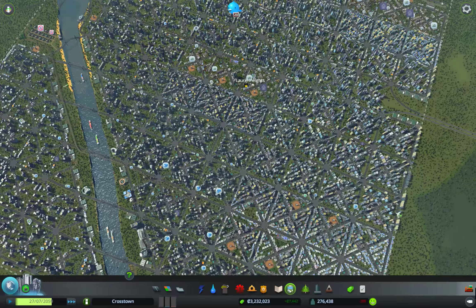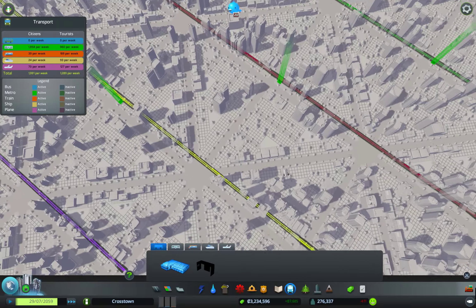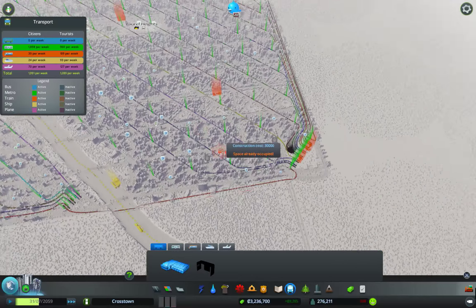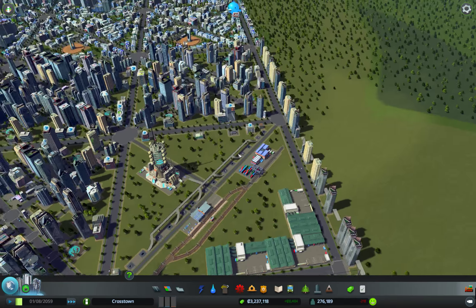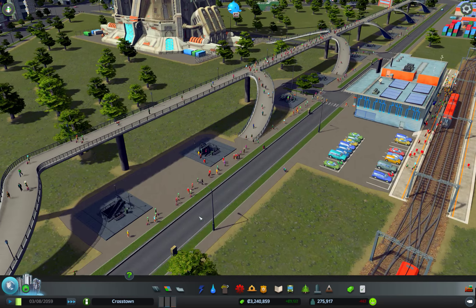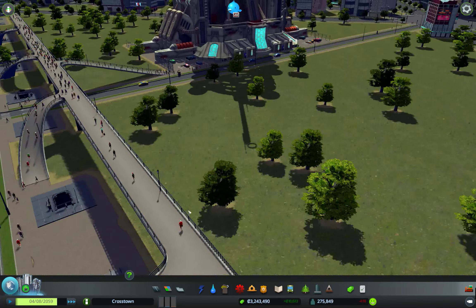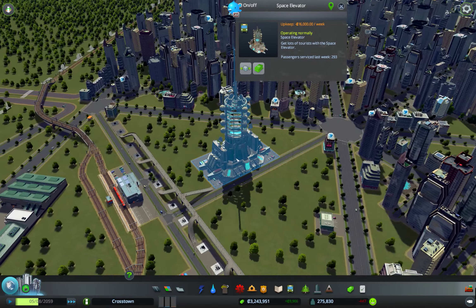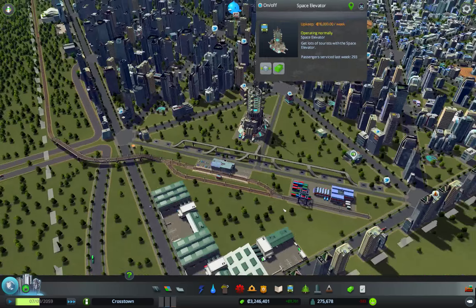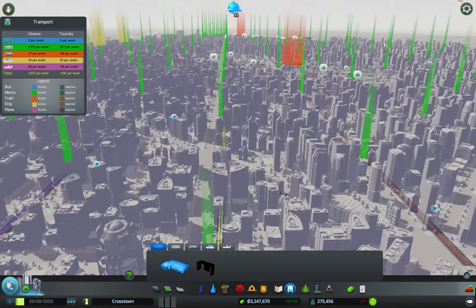Part of the reason is I have an absolutely massive metro network. Every single one of those grids has a metro connection, so people can get anywhere in my city very quickly and easily. This is the hub. I've even put the space elevator right here so that all the tourists it produces instantly go into the network, and all of these lines go across the city.